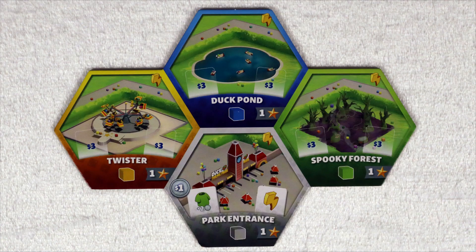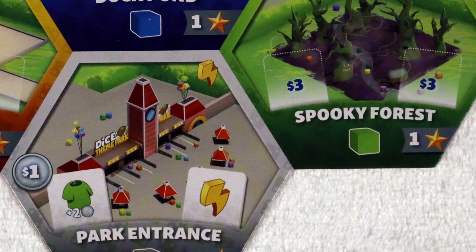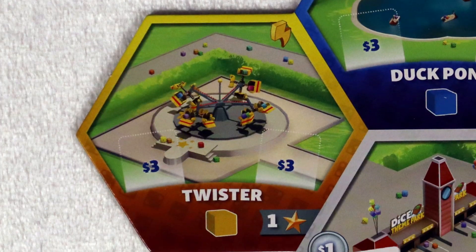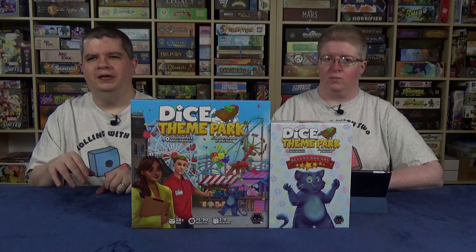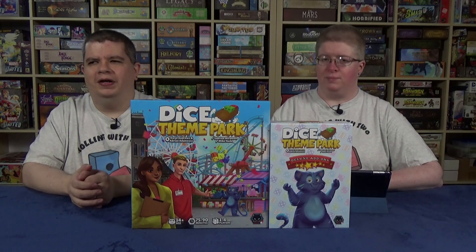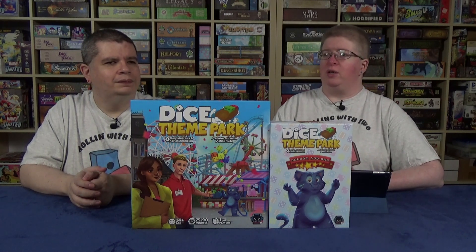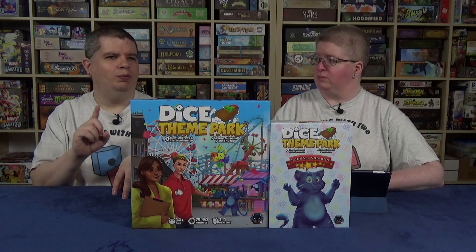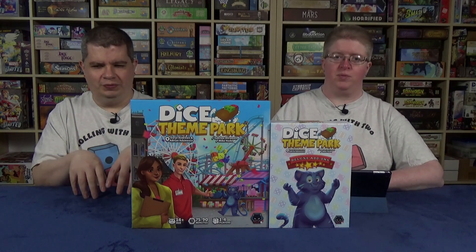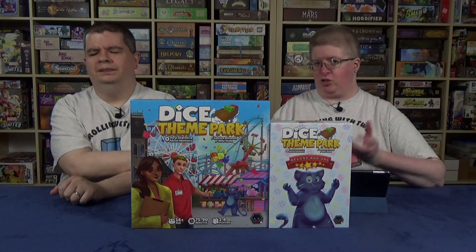One nice thing: your starting setup has a combo four-tile arrangement. At the very base is the main gate — a gray tile. Up-right of it is a green tile, straight up is a blue tile, and up to the left is a yellow tile. So you have all four colors represented right in front of you in a fixed arrangement. If you grab a new tile you can compare it to those starter tiles using contrast to identify the color. And because in a four or five round game you gain at most six new tiles beyond your starting four, you're not managing a lot — hopefully making comparison much easier.